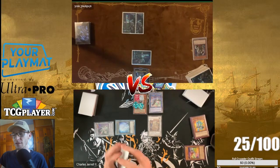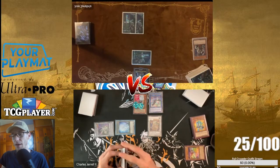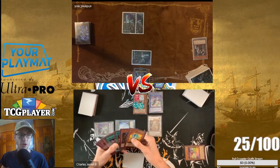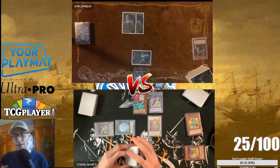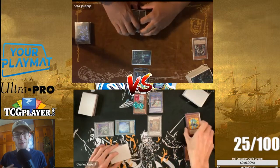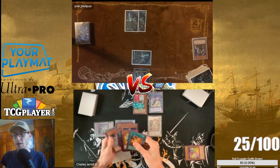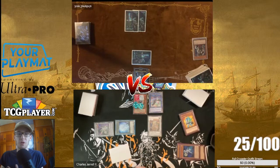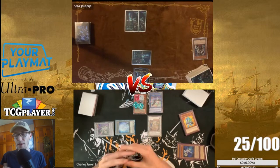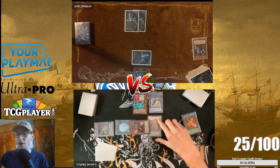He ends up giving me DDR. I'm contemplating what to do next: if I banish two for Phoenix Blade, get back Gimba, pitch Gimba or pitch the Phoenix Blade to grab back Gimba, I can make Roland. Roland's effect during the end phase, then I can special summon the Oliver I search to be able to summon out Savage before going into the Charles play — to make sure I'm still protected from that Nibiru.